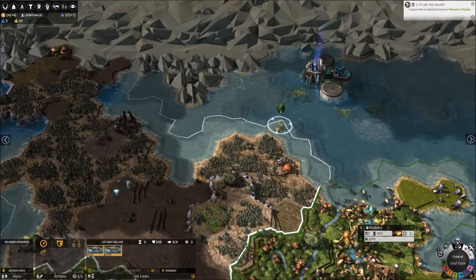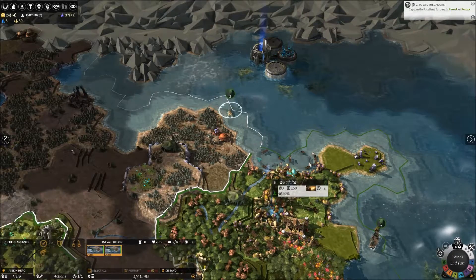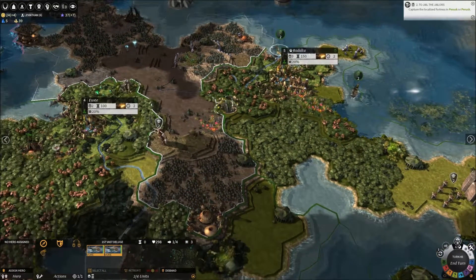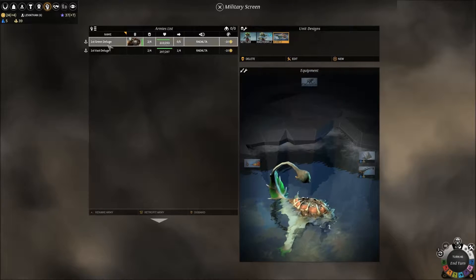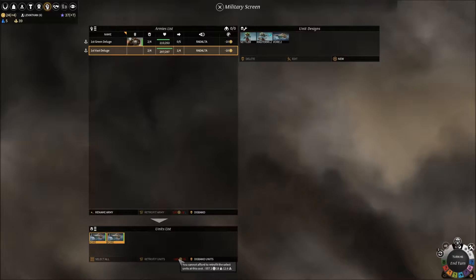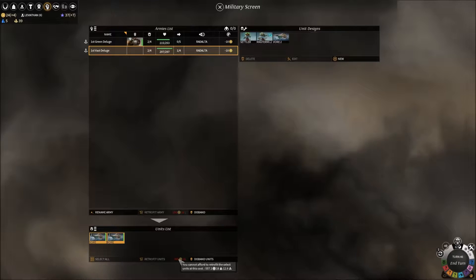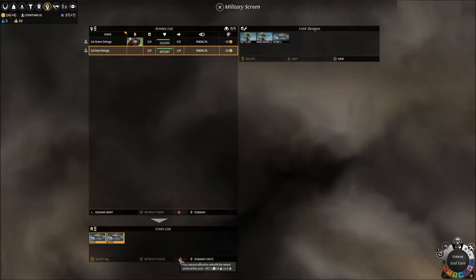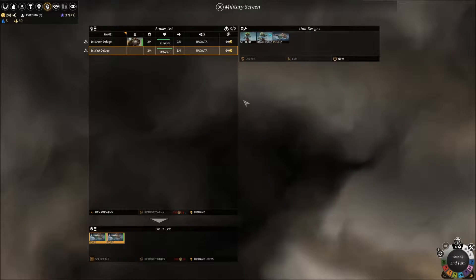These Vores will just stay where they are for now — I'll just lurk here until I can equip them up. I've got plenty of glassteel, but how much do I need to upgrade them? The first Vast Deluge costs 557 dust, 18 titanium and 12 glassteel. Wow, that's a lot. The dust is going to be the problem there. I'm probably better off just building more Vores. But we're developing the Leviathan, and hopefully we'll pump one of those out and they'll be a bit more directly powerful.